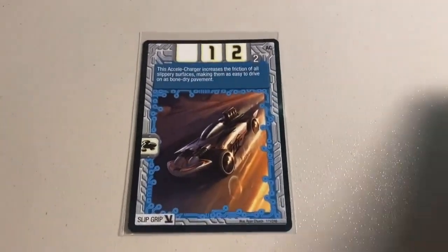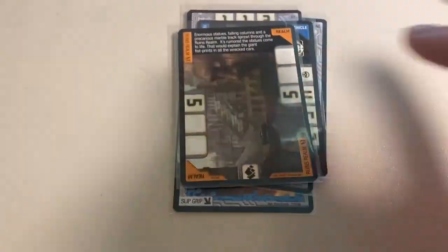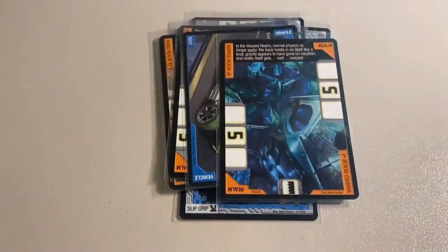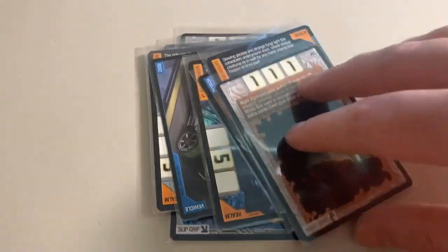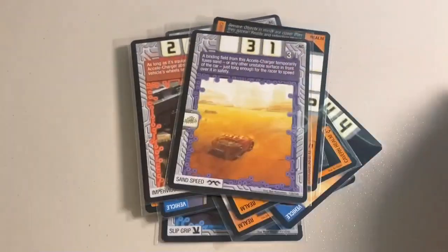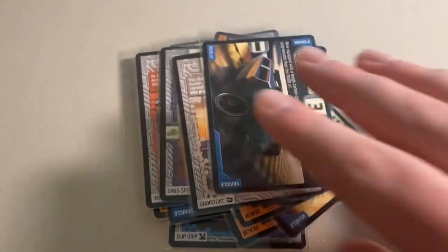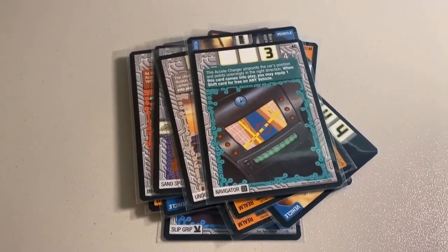Last order of that day was a lot of 20 near-mint Accelerators cards, mostly realms and Excel Chargers: Slip Grip, Sprout Road, Sound Buffer, Hydro Glide, RDO1, The Ruins Realm, Folding Corners, The Monument Realm, RDO2, The Warped Realm, RDO5 version 2, The Cabin Realm — my last copy — Night Sight, Impervious Tires, The Chrome Realm, Sand Speed, The Labyrinth Realm, Undistort, RDO8 version 2, and Navigator. Total was $100 even to a return buyer.